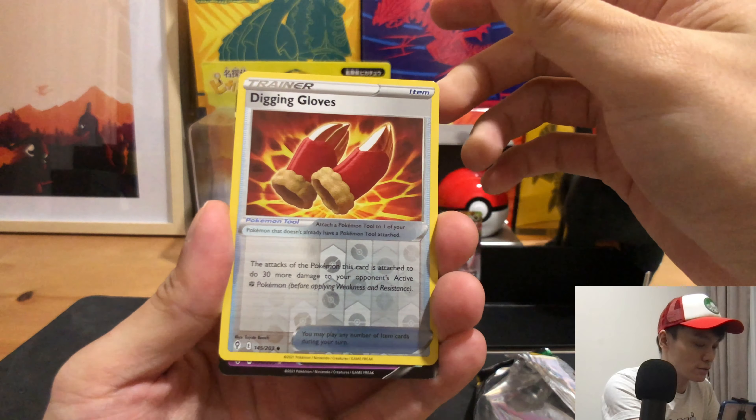Now let's lay out our pulls. For a quick recap, we managed to pull the Sylveon V and the Duraludon VMAX from our second Elite Trainer Box. Definitely the first one was much better since we got an alternate art, but the second Elite Trainer Box definitely matches the description of below average pulls from Elite Trainer Boxes.